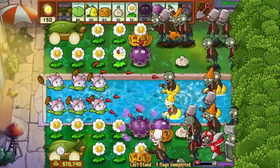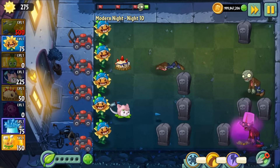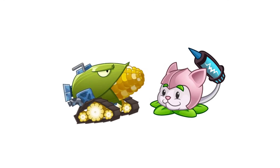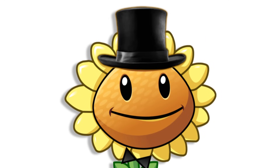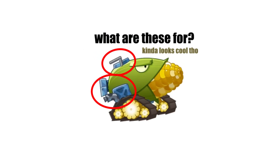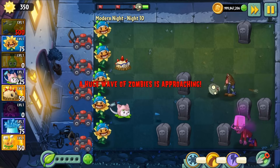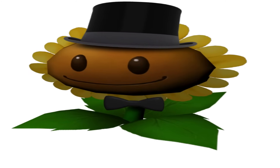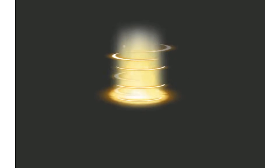Cattail and Cob Cannon are my other top contenders — they're both already in the Chinese version, though that doesn't necessarily mean they'll be in the International Edition. They probably won't have the same skins from the Chinese version anyway. Honestly, I don't really understand why Cattail has a blue tail in that version, or why Cob Cannon has extra parts, but I kinda like both designs nonetheless. I hope they either reuse the designs or at least take inspiration from them. I wouldn't be surprised if they used the same animations, since the new PvZ 2 plants lately literally look like they came from the Chinese version.